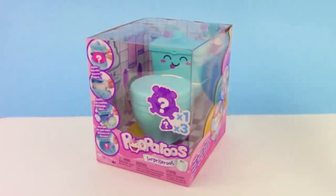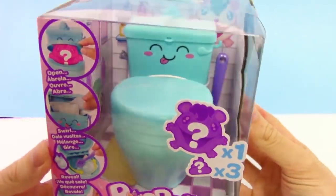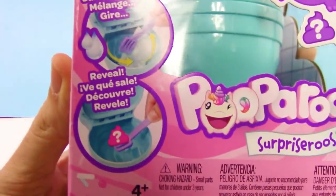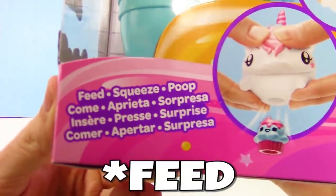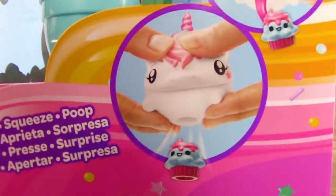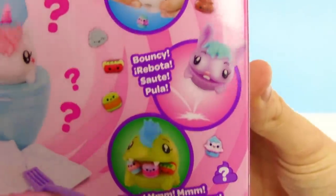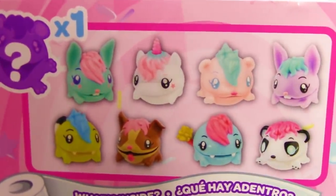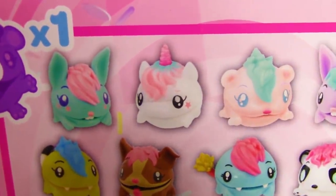Hey guys, your trusty toy channel here, bringing you a Pooparoos mystery box! This is the open, swirl, and reveal set. You get one of the Pooparoos characters — you can squeeze them and they poop out surprises, and they're bouncy too! Here are all the characters you can get: a bunny, unicorn, a mohawk one, a dog, and more.